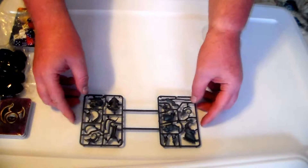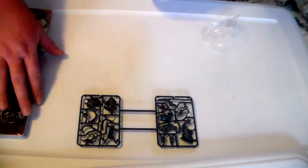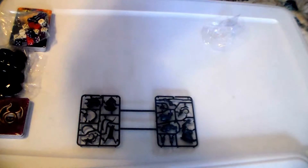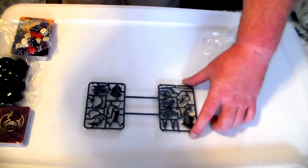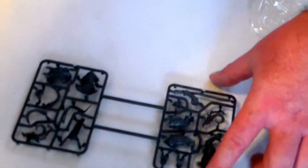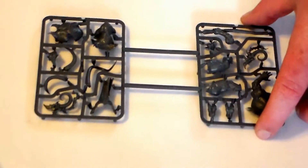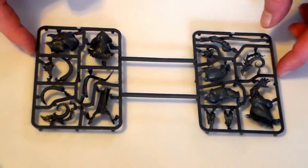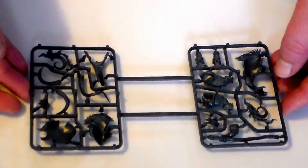The next one is the Ogroid Thaumaturge. He comes on two sprues — looks to be a pretty beastly miniature. Let's see if I can zoom in. Try to look at that — the front and the back. Up close views of the sprue.